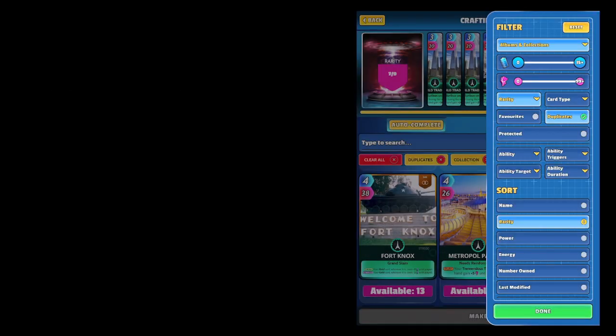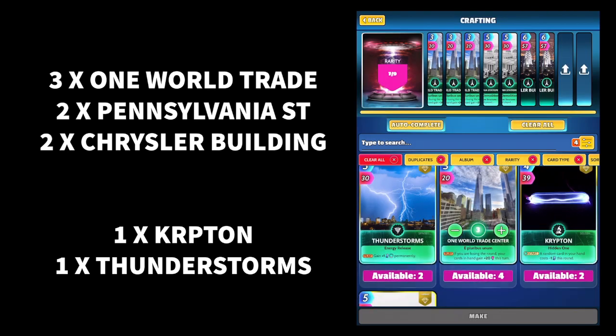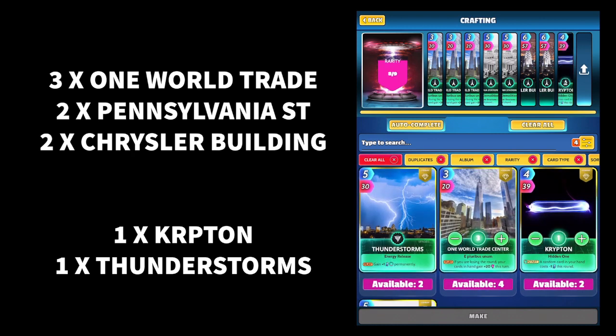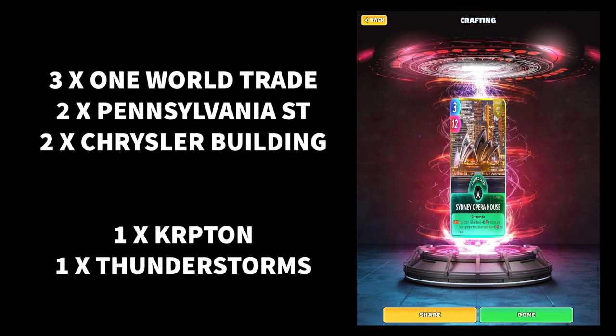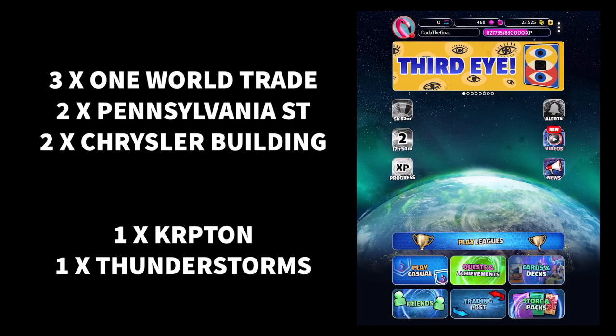Let's see what we've got — we're gonna go with Krypton and Thunderstorms. I've got one spare of each of those. Like I said, this is going to give you either a rare, an epic, or a limited legendary. I've done this twice with the same recipe and got the same card, so you never know. And there we go — the Sydney Opera House! Beautiful card. That one is an absolutely awesome card to put in your collection. Like I said, neither of these are absolutely 100% guaranteed, but it will give you a little idea on how to craft some cool cards.